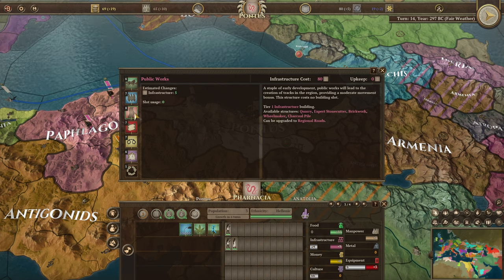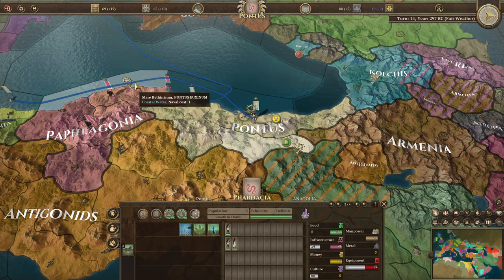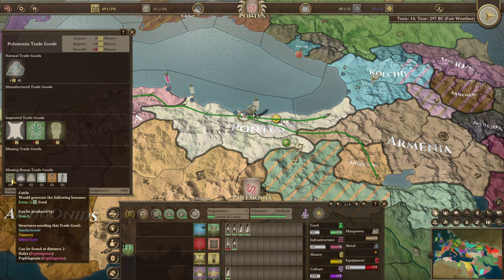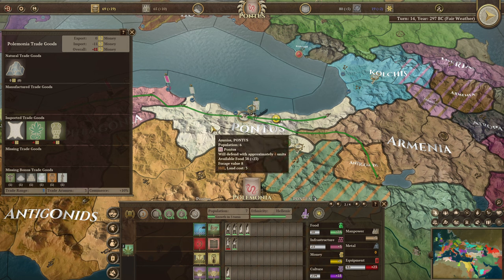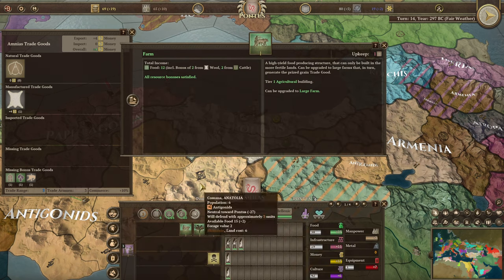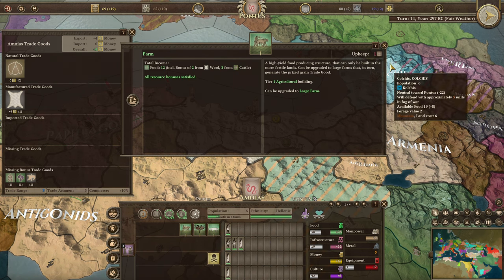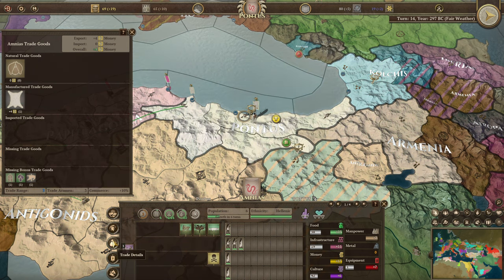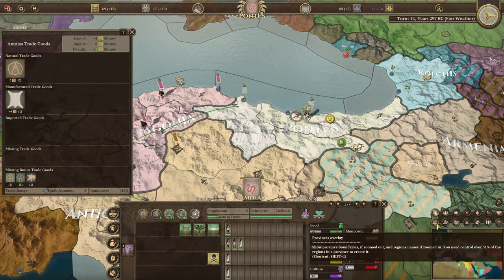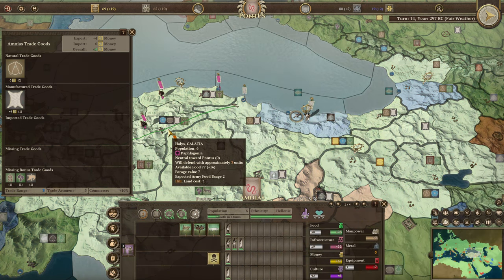Public works would be good — somebody in the comments suggested it's really useful for moving around. A ranch would be good too: it produces cattle, giving us extra food in all our farm areas. I'm not sure where they're trading the cattle from though — let me check the trade overview.